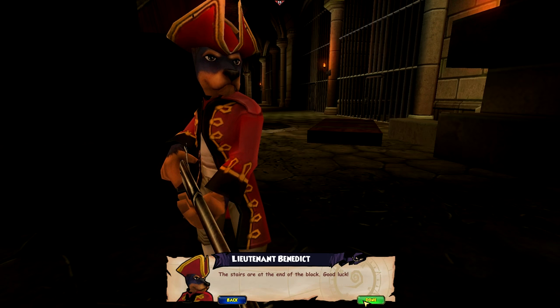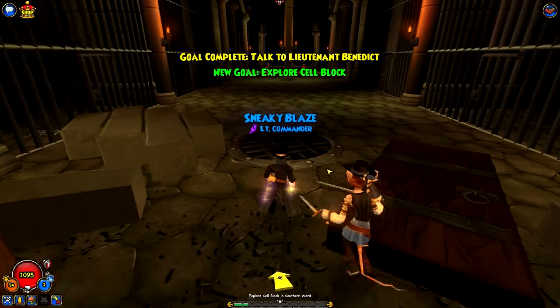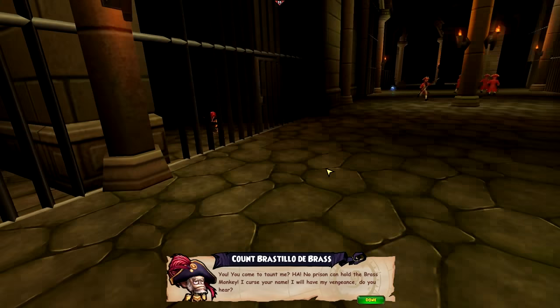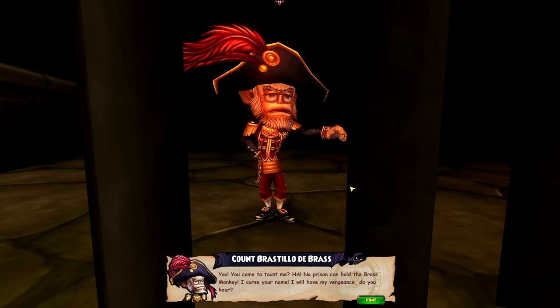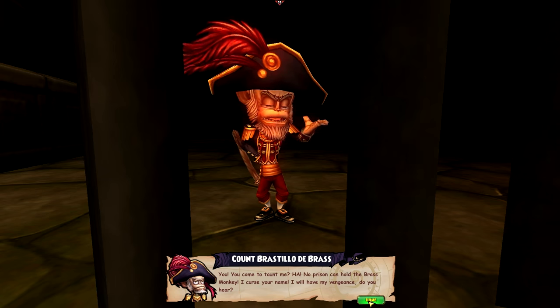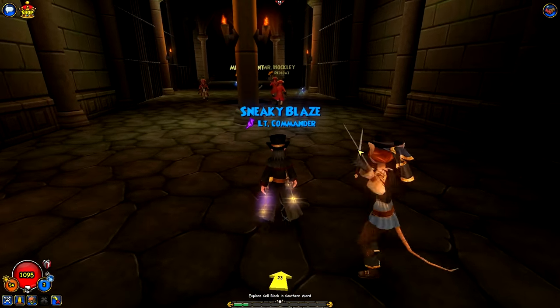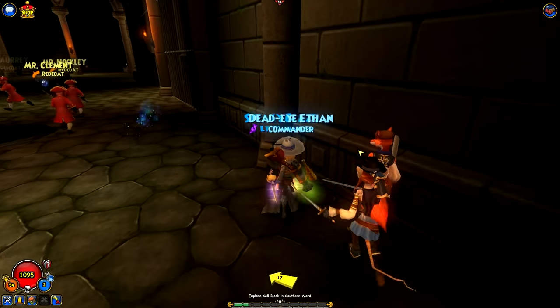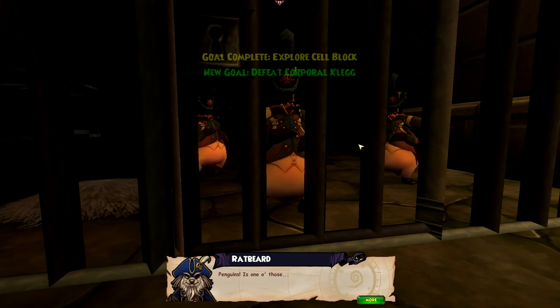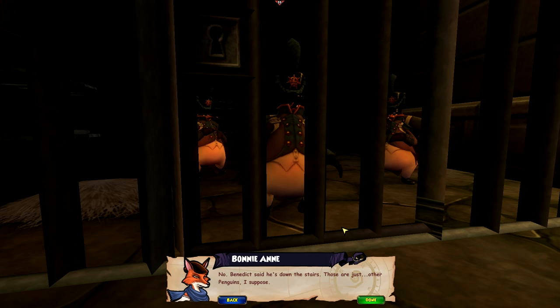Take these keys. They'll open the cells — the little emperors on the lower level. The stairs are at the end of the block. Good luck. Thanks. Yeah, that's about all you can do for us. You come to taunt me? No prison can hold the Brass Monkey. I curse your name — I will have my vengeance. Do you hear? All right. Thanks for the update. Is it actually safe to go around?